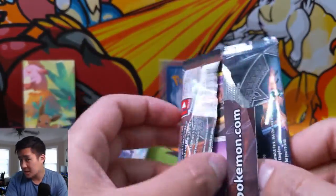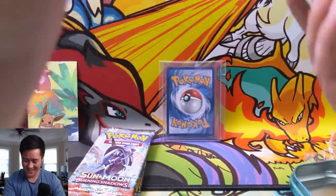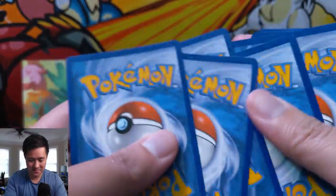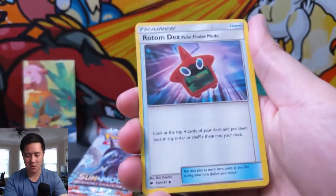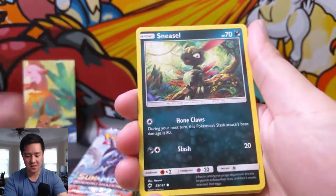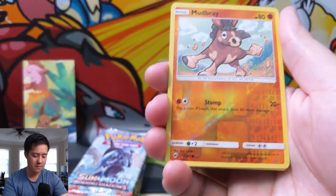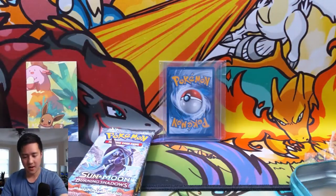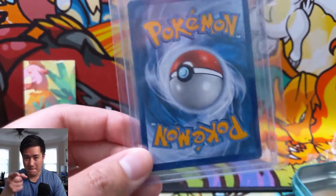I'm starting to sweat since I turned on the light for the video - it got even hotter. I think we're going to set up the AC after this. We got Potown, Rotom Dex, Simipour, Sandygast, Venipede, Sneasel, Alolan Vulpix, Horsea, a Mudbray for the reverse, and a Slowking. Okay, here we go guys - this is gonna be big. Cue the music.